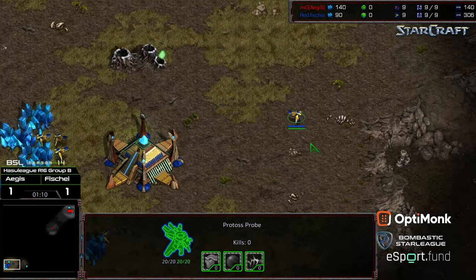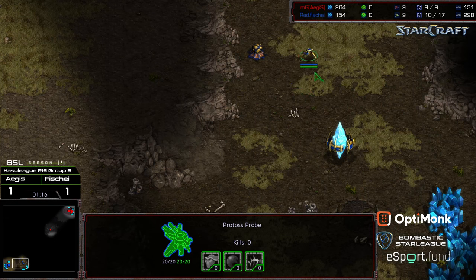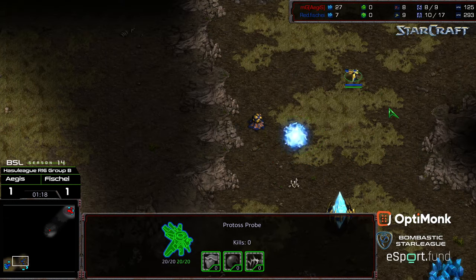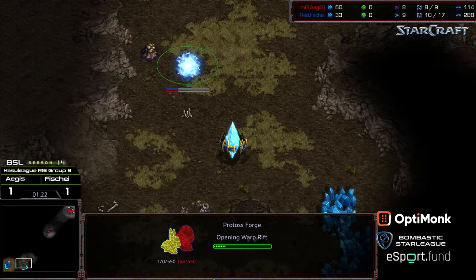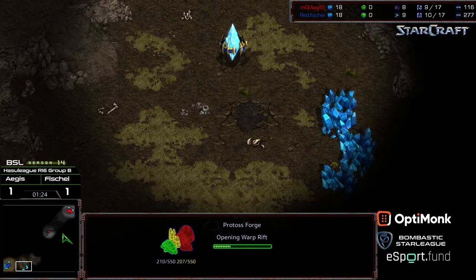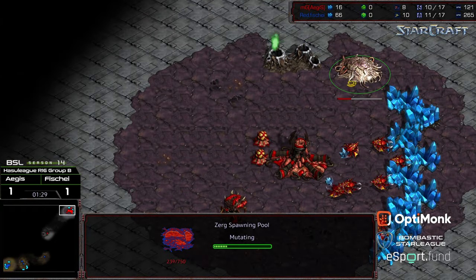An Overlord is meandering its way across the map. It looks like Fisheye has put a pylon down at the natural expansion and is meandering this probe across, which might suggest we're going to see gateway play. But it looks like it is going to be a forge — usually placed a little bit further forward when you're seeing the gateway. So we are going to see a forge-first opener, moving the probe along the southern edge.